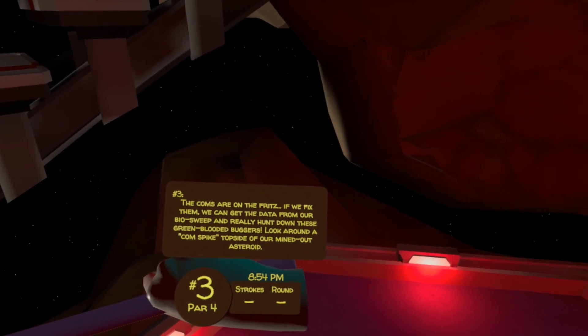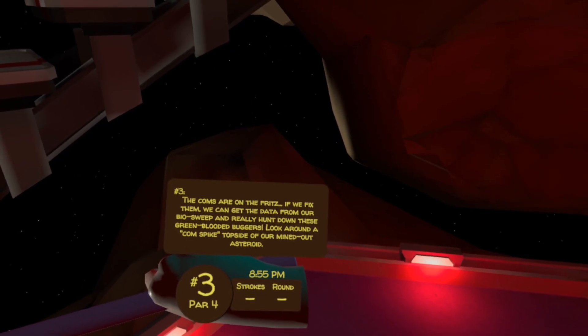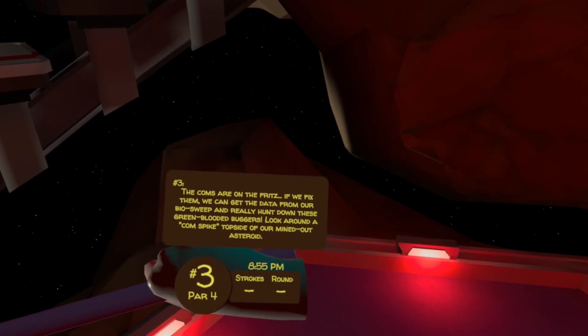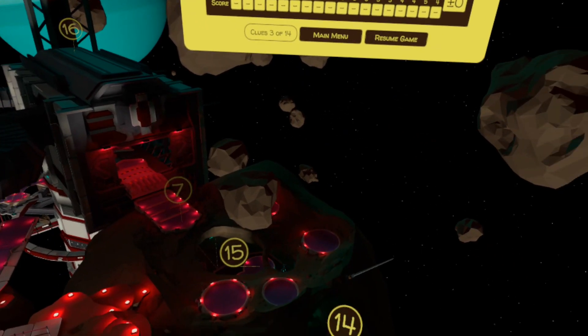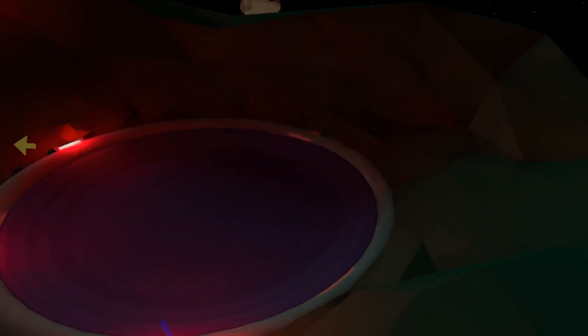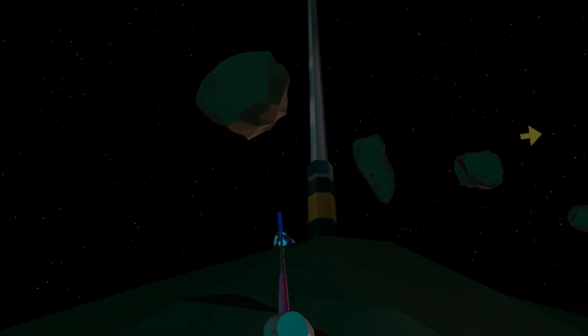The comms are on the fritz. If we fix them, we can get the data from our biosweep and really hunt down these green-blooded buggers. Look around a comm spike top side of our mined-out asteroid. So the mined-out asteroid we can see on the outer part of the course in giant mode, and there you can just about see that comm spike. Locating ourselves at hole eight and looking at the comm spike, you can see at the base you've got the egg.